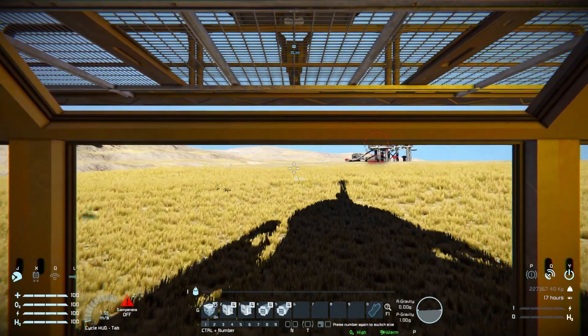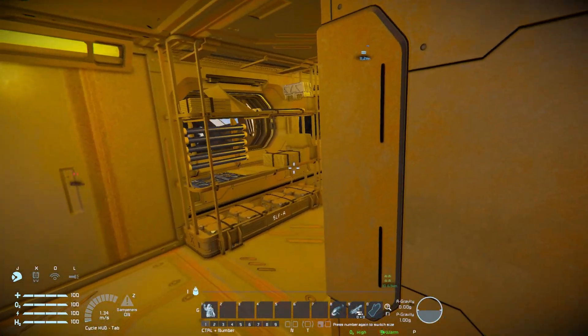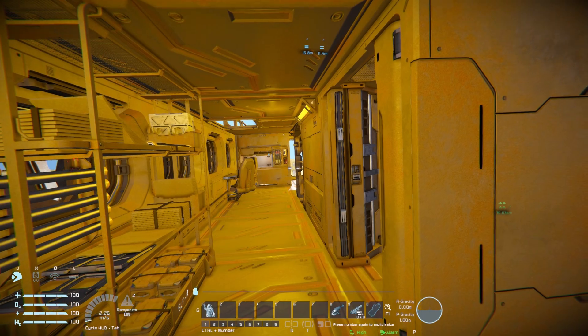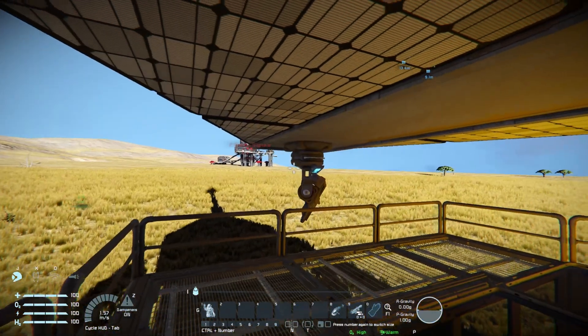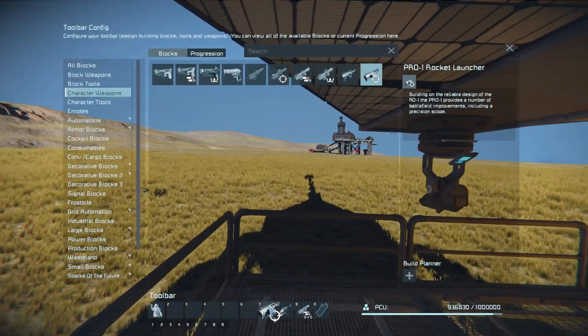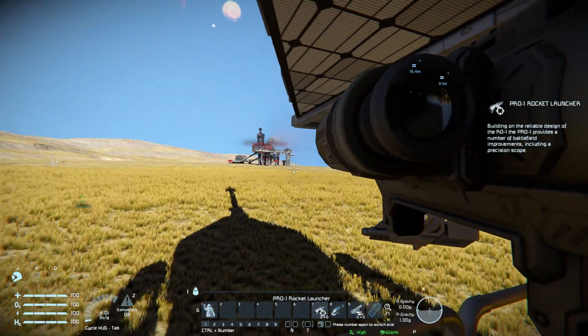Could be a change of pace for a survival adventure if you want a wandering base — you could download it, look at the design, see how it's been set up, and make a bigger large-block version to house all the stuff you need. For now we're going to keep going, grab myself a rocket launcher, look ahead and shoot straight into the pirate base.